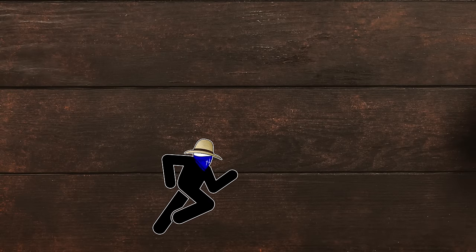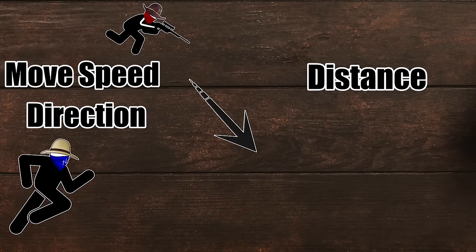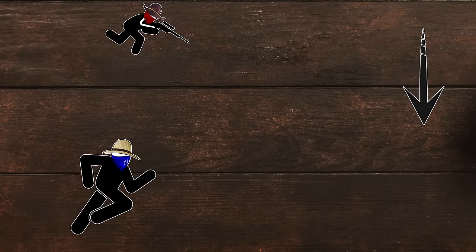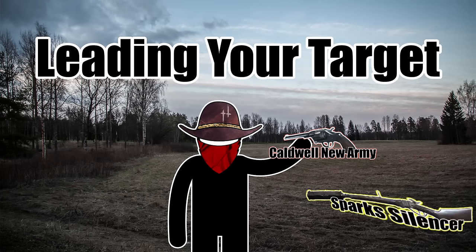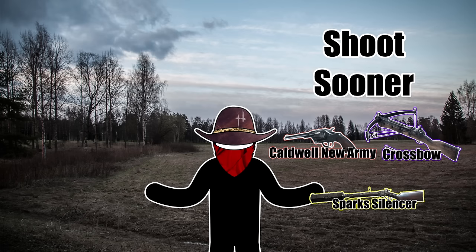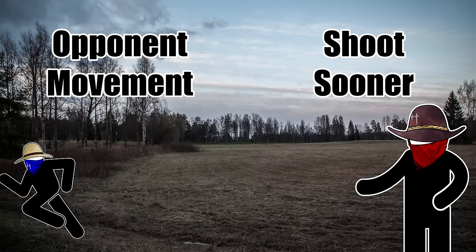If you plan on hitting your shots, you must consider how fast and what direction your target is moving, how far away they are, and how fast your bullet travels. Instead of firing at your target, fire where they will be when the bullet gets to them — this is leading your target. Guns with slower bullet velocity require you to lead more, since not only do you have to shoot sooner, but your opponent also has more time to change their movement direction.